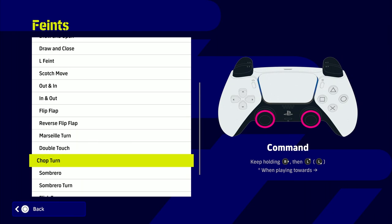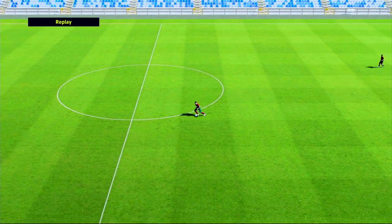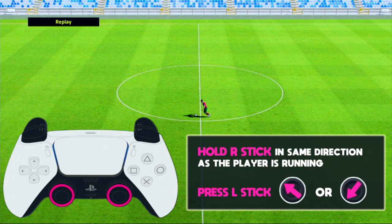The command list says: keep holding the R stick and then press the left stick in these directions. To simplify it even more — when you're playing towards the arrow, it's very simple to show you here in training mode. All we're going to be doing is whatever direction we're facing, hold the R stick in the same direction as the player is running, then press the left stick up in those directions. It's kind of like a ten-to-on-the-clock direction — that's the best way of describing it. It's a horizontal kind of direction.